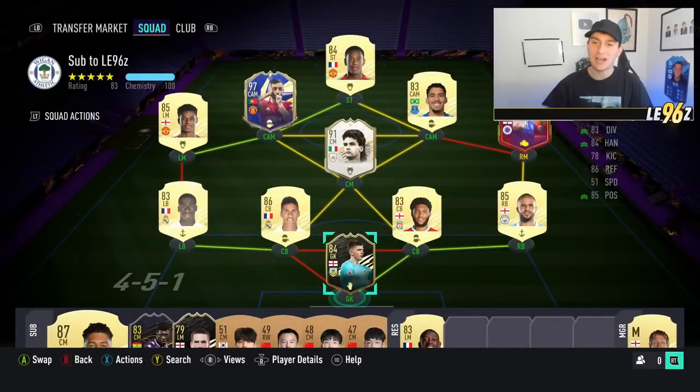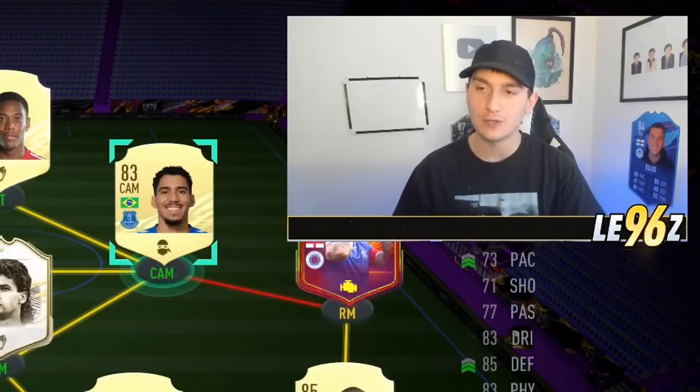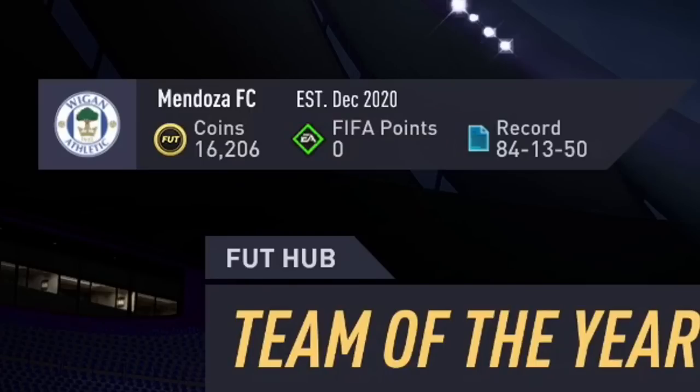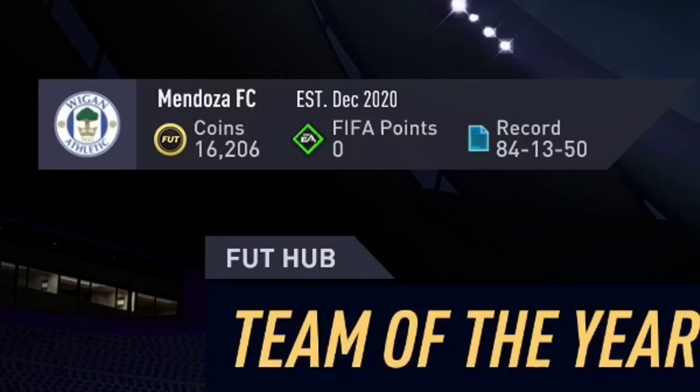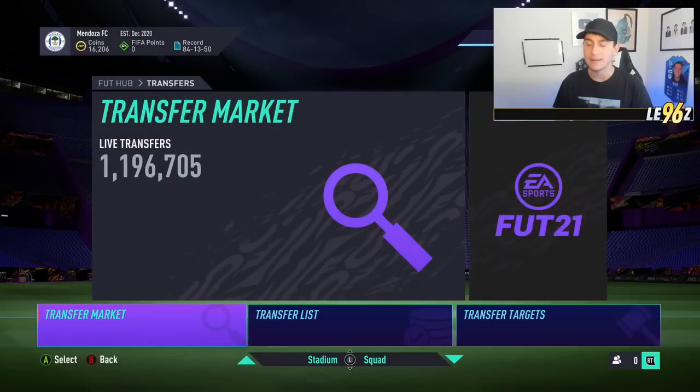Jumping into this video, as you'll be able to see, this is how the team is looking after Team of the Year at the minute. I play 4-4-2 in-game, it's not doing too bad. However, after Team of the Year, I have been left with 16,000 coins. I do have Team of the Year Bruno — if you've not seen that video, make sure to go and click up here where you can see me packing him.